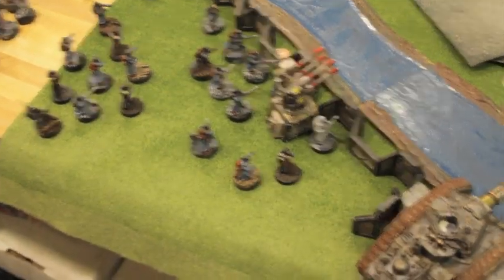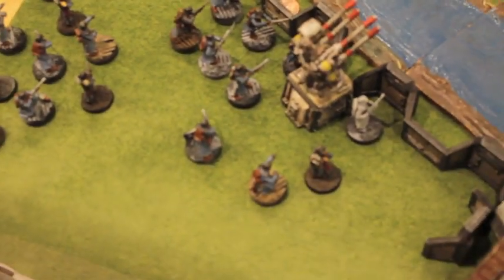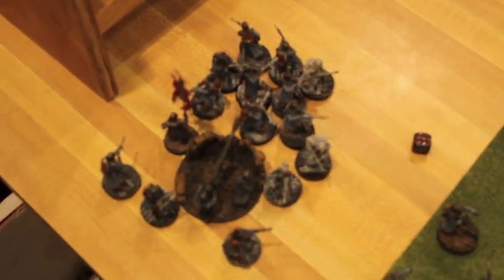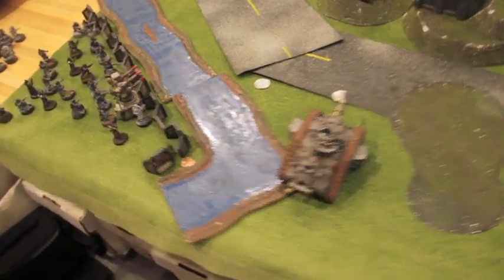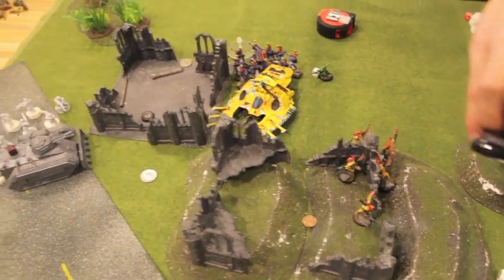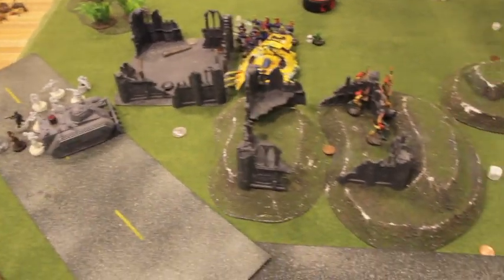Bottom of Eldar turn three — look at this huge hole where all my guys used to be. He came in with his swooping hawks and dropped the big grenade pack bomb, then fired his wave serpent's serpent shield weapon and just obliterated my command squad, totally wiped all of them out. My invulnerable save from my company commander didn't do anything. His swooping hawks shot another giant hole and took out a whole other bunch of guys. It's a growing dead pile, like every good Death Korps of Krieg dead pile should be. We wrecked the wave serpent though — thank goodness, that serpent shield was going to be a pain. Disembarked my vets so they could run forward and hopefully get to grips with the Dire Avengers soon.